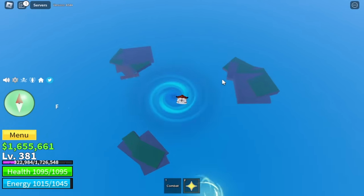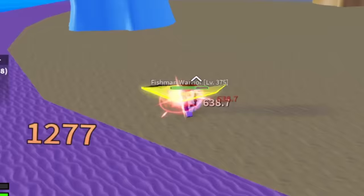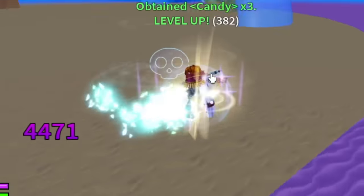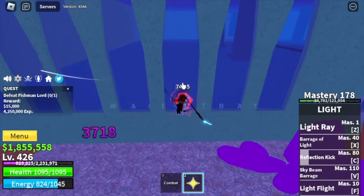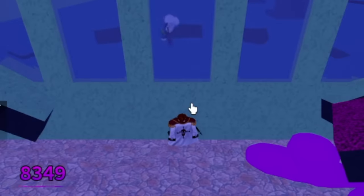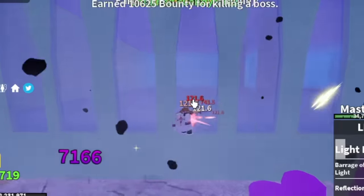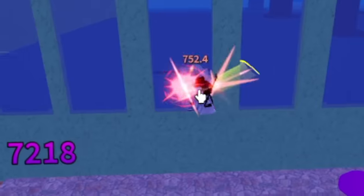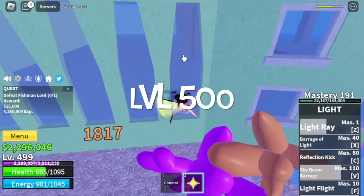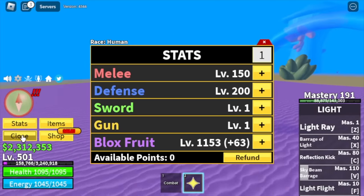Next stop is the Underwater City. We're almost there. Target is the Fishman Warriors. Technique: defeat them one at a time. You're going to skip the whole Magma Village because they have Haki. Target here is level 425. After this, Fishman Lord. Strategy: Wall Strat. Just left clicks — just chilling. You can use your V skill if you want. Server hop, keep on defeating this until you reach level 500. Stats: melee 150, defense 200, block fruits 1153.